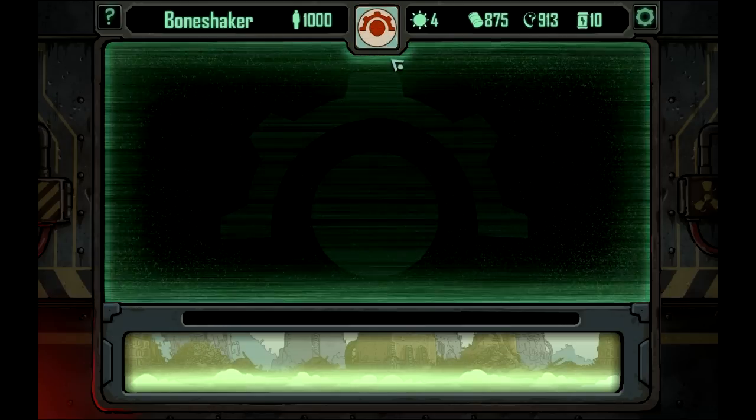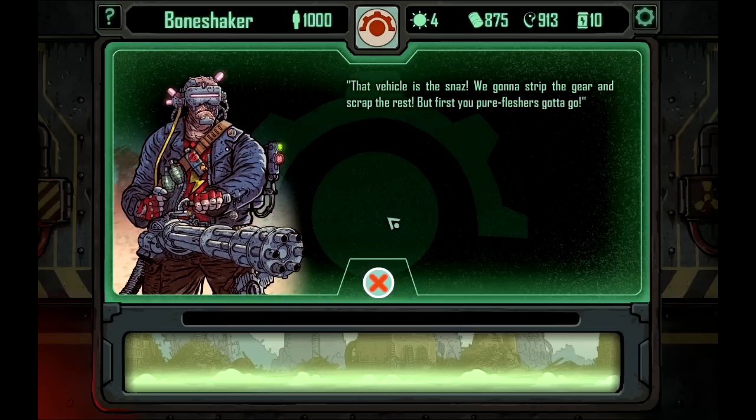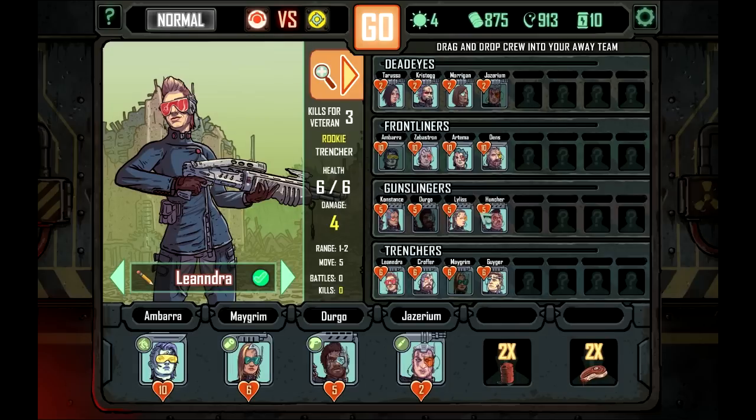Shortly after leaving, the dozer approaches a large obstruction of scrap metal in the road. The crew disembarks to inspect the debris, only to be suddenly surrounded by a group of sinister cyborgs. One says: 'That vehicle is the snaz. We're gonna strip the gear and scrap the rest, but first, you pure fleshers gotta—' Pure fleshers? Right, okay.